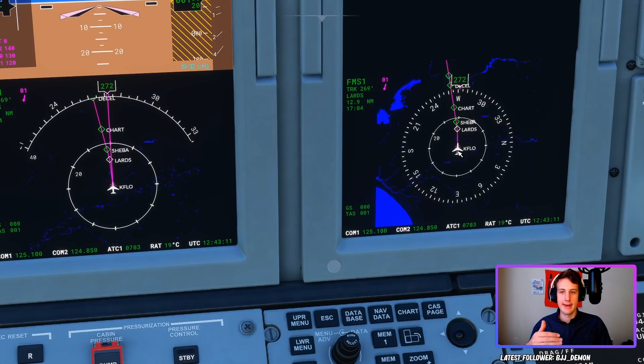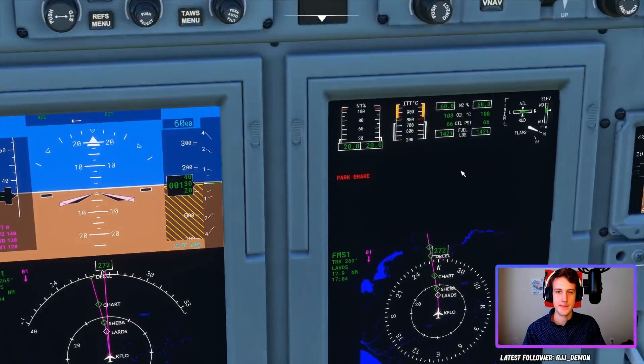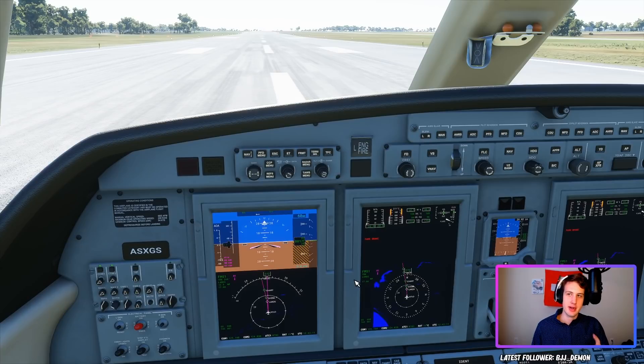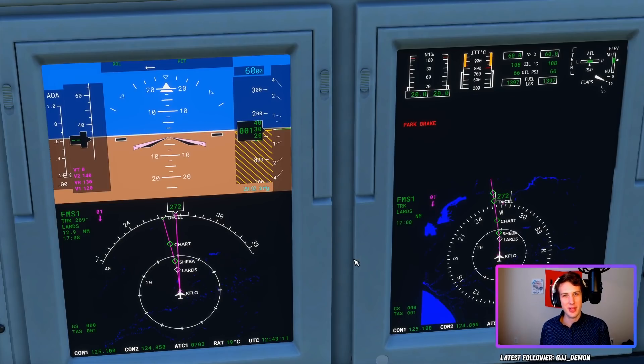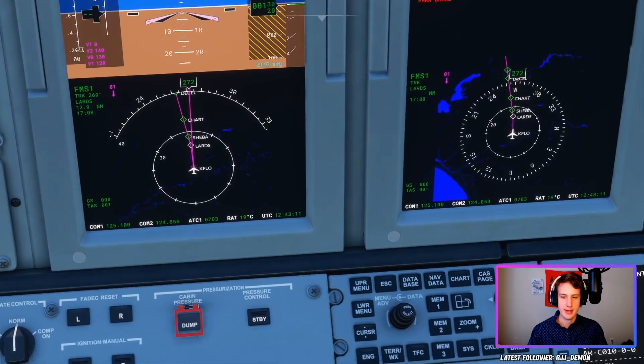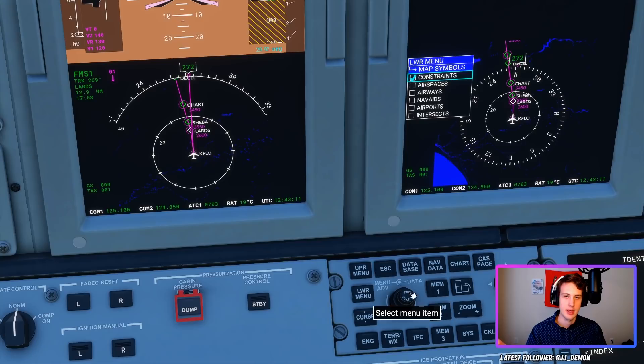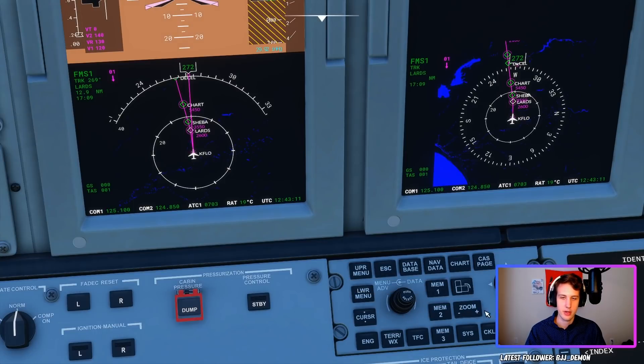Once we're airborne and we turn on autopilot and nav mode, it will automatically take us to LARDS, then SHIBA, then CHART, and so on. A pro tip specific to the Cessna Citation: on the navigation screens you can access your flight plan constraints, which tell you what altitudes you need to be at. To do this, click the lower menu, scroll on the lower knob to map symbols, select constraints, and you can see the required altitudes throughout the whole flight. Then hit escape and close it out.